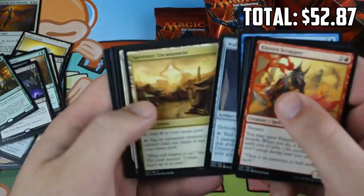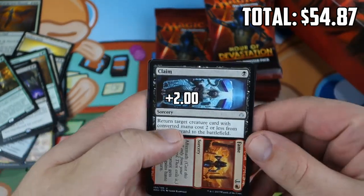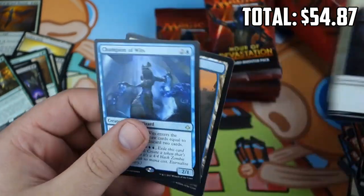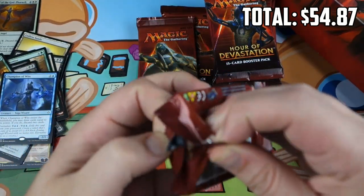The Nicol Bolas Lands do look pretty good. Erratic Cyclops, Riddleform, Claim to Fame — the best Uncommon from the set, we'll save that one — and Champion of Wits, which has been getting a bit of hype as being maybe better than people think. Card draw — can never go wrong with card draw.